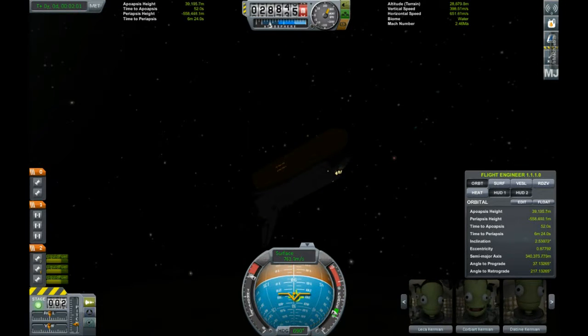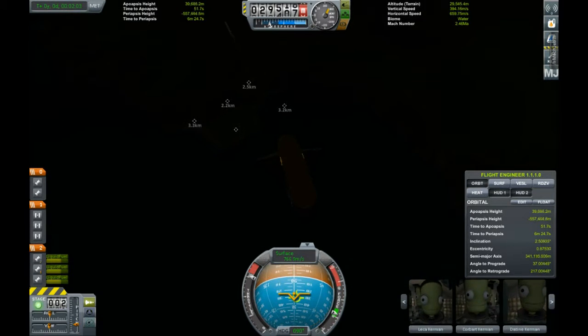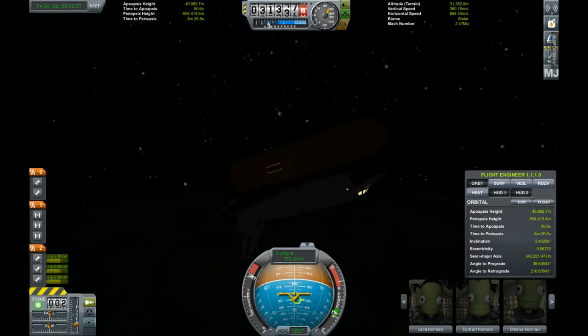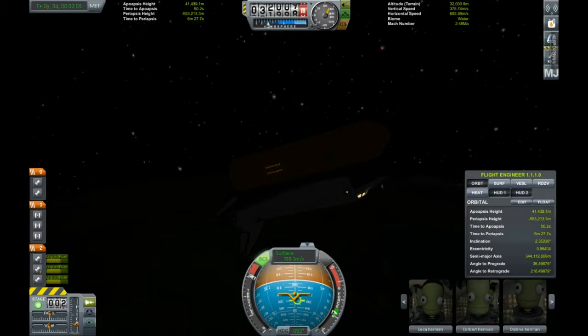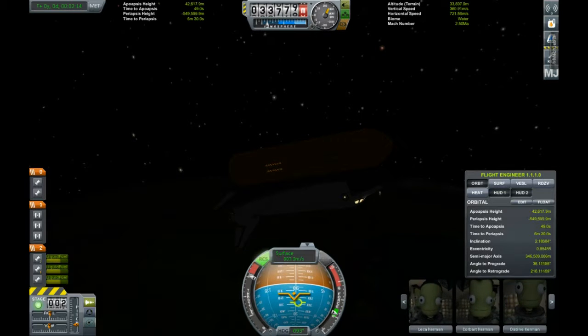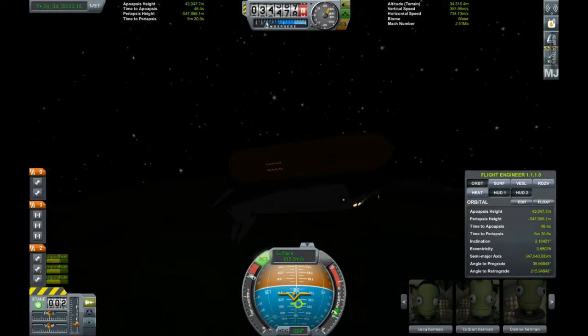MechJeb handles it pretty well — almost no problems, especially considering the engines have the normal shuttle amount of gimbal, which is something like 12.5 degrees for the Space Shuttle main engine. The gimbaling is what's giving the shuttle its control right now.